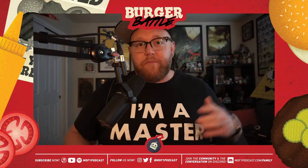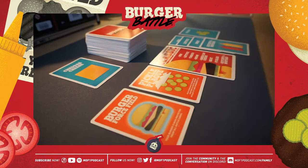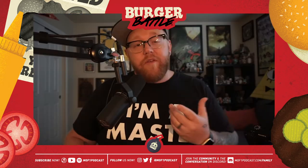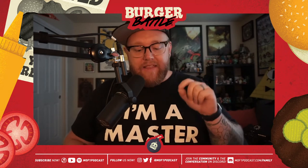So you have two different kinds of cards other than your burger card: you have ingredients and you have battle cards. Battle cards can be played either on yourself or other people depending on what those cards do. Once you have your burger, you lay it down in front of you face up so that everybody around the table can see what burger you have and, more importantly, they can see what ingredients you need to finish your burger.